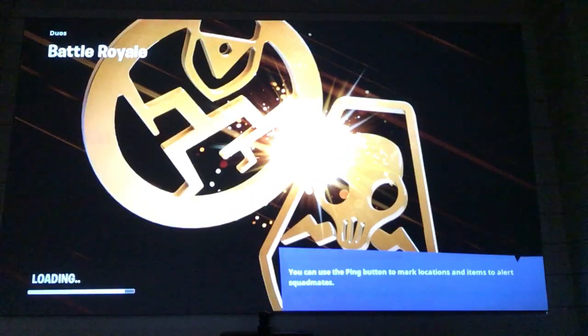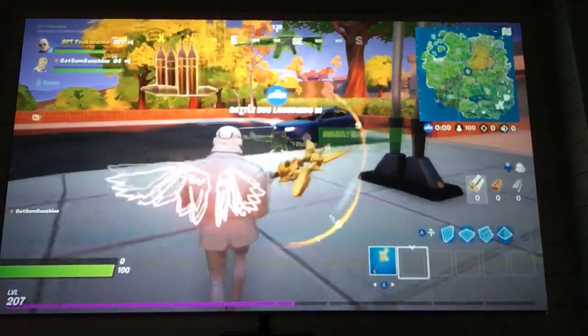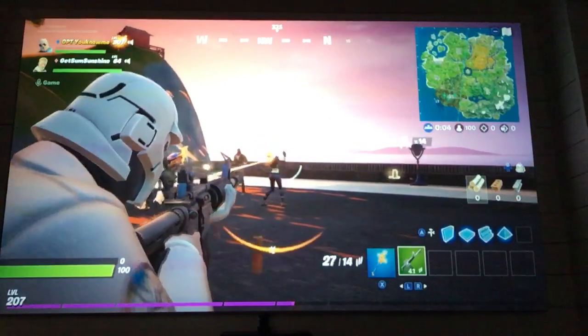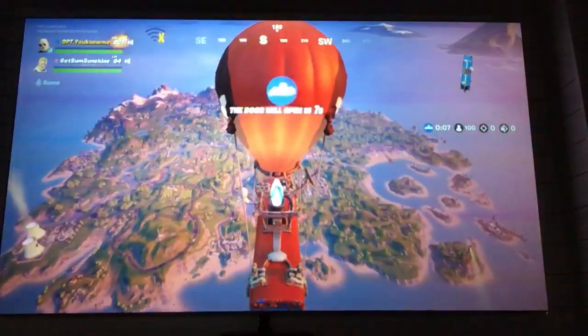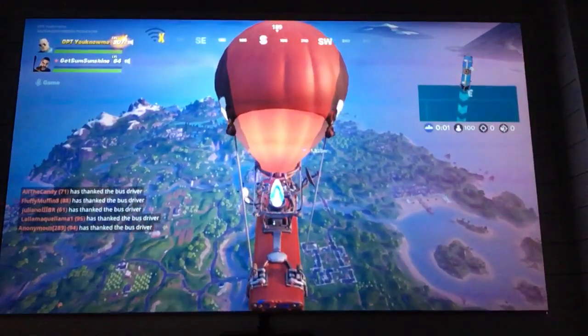I'll be telling you how to get these free rewards in Party Royale. Number one is of course the Neon Wings back bling. The Neon Wings back bling is probably the sickest back bling ever released in Fortnite, and it's just free. I can't believe it's free. To get it, you have to go to the main stage in Party Royale.